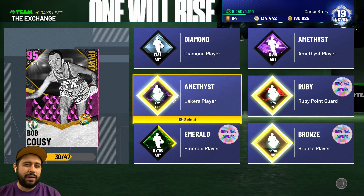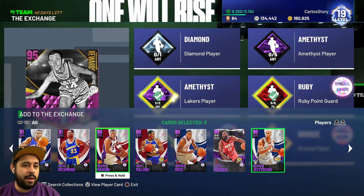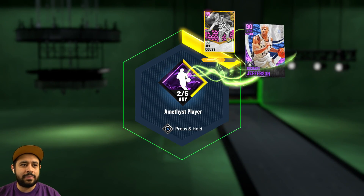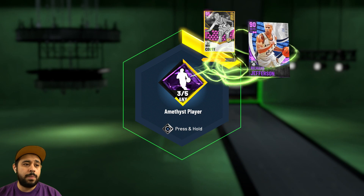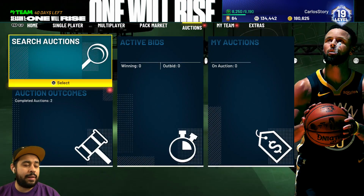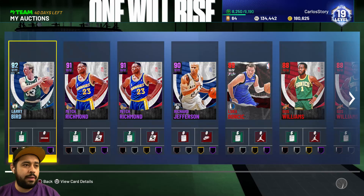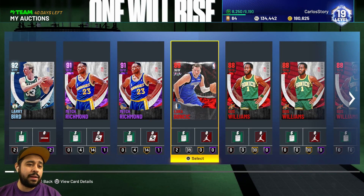We're gonna lock in Anthony Davis and LeBron James - press and hold and BAM, they're gone. Those were probably the most expensive ones. Then we gotta do the amethysts - we're gonna go Jay Rich, Shawn Marion, and then a couple more. That's two right there. I'm liking that animation. We gotta hold X and add them up toward my pink diamond. Three out of five, then one more - four out of five. Then Jefferson, and then Larry Bird which we got at 70k. And bam - that's five out of five complete. Now we gotta lock in Larry Bird - Larry Legend, you gotta go, buddy.